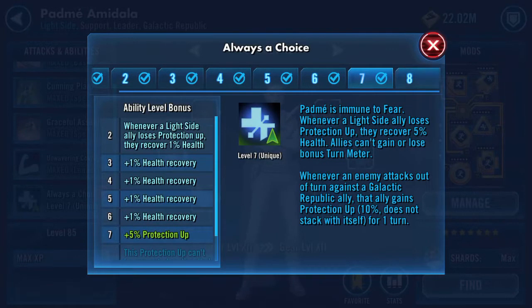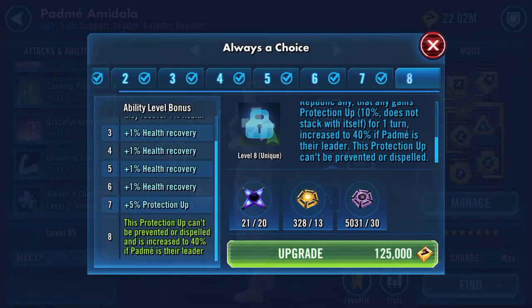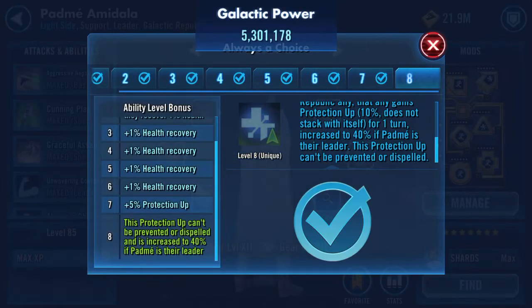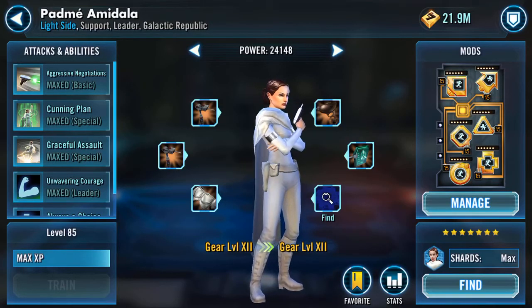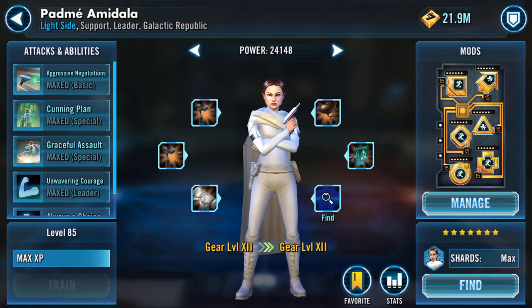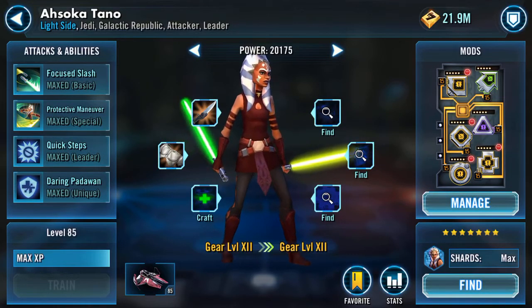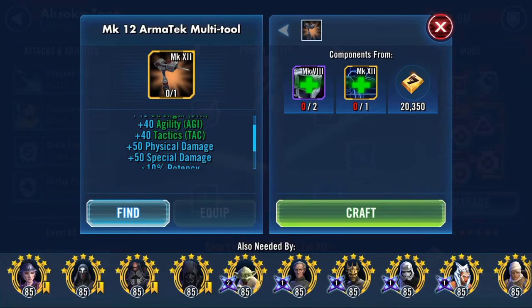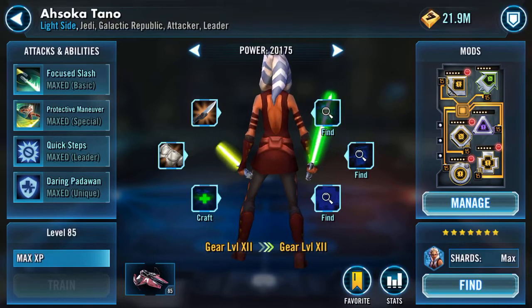Just to confirm — yes, that's the Zeta. Increased to 40% if Padme is their leader, and it's ramped up by an additional 30%. This protection up can't be prevented or dispelled. So I have one Zeta mat now to my name, and I also hit 5.3 million GP. So that's her done. But there's more — I also have Ahsoka's Armatech multi-tool, which gives her an additional 5% health steal and ramps her up a bit.